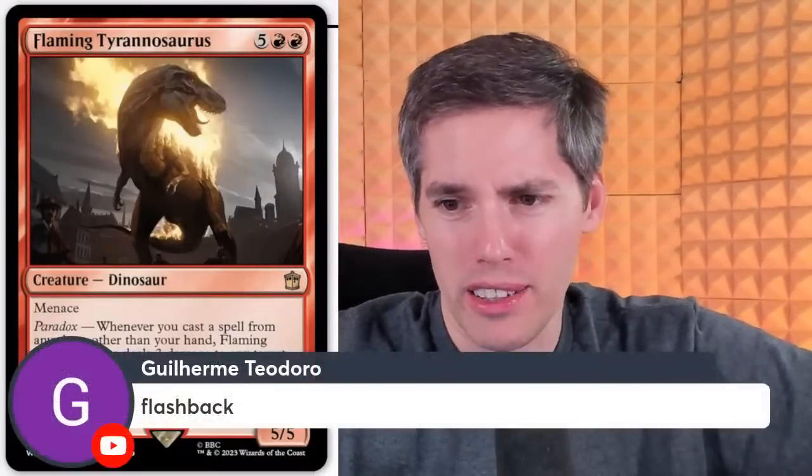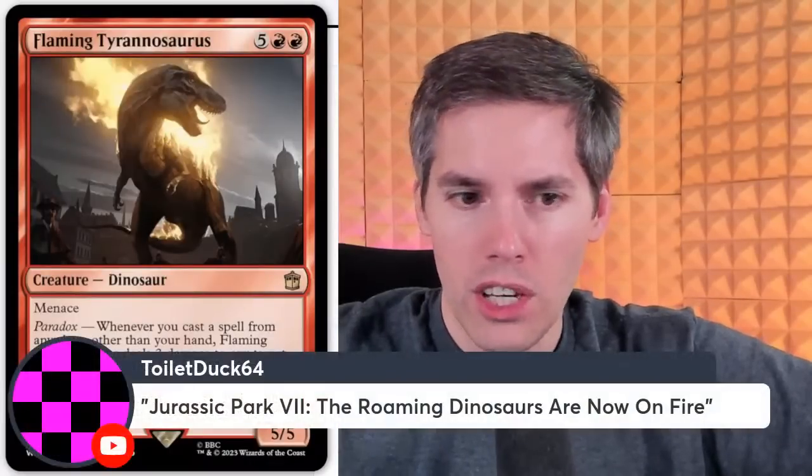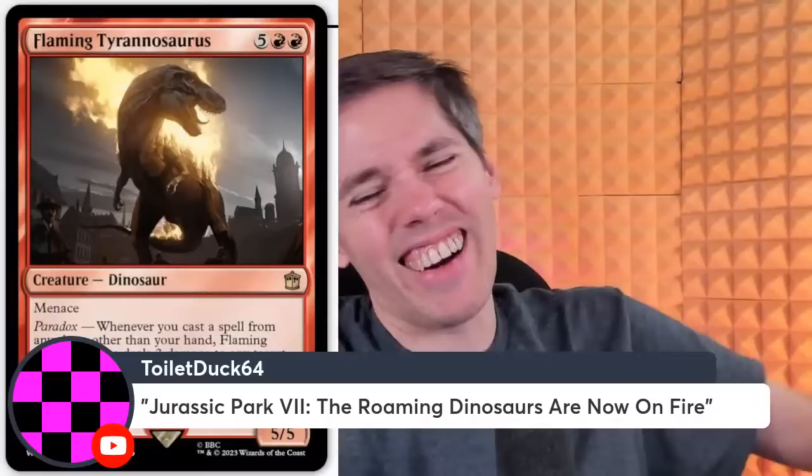The Dino is literally on fire! It's a real-life Charmander — or Charizard. No, I think only the tail's on fire — so it's Charmeleon. It combos with that red enchantment card from earlier, Return the Past — you play cards from your graveyard for the rest of the game. Flashback works. Foretell works. Cascade works too — though I don't know how many red Cascade cards there are out there. It's still seven mana, 5-5 — it's a lot you gotta build and work around. Jurassic Park 7 — the roaming dinosaurs are now on fire, and they're born that way.